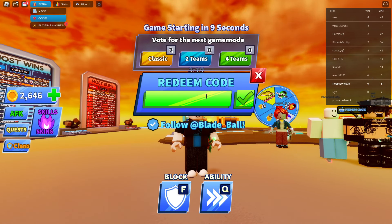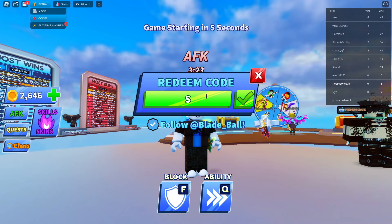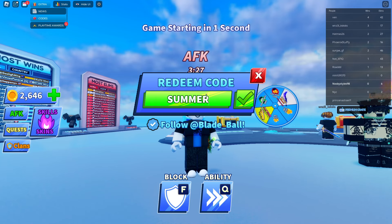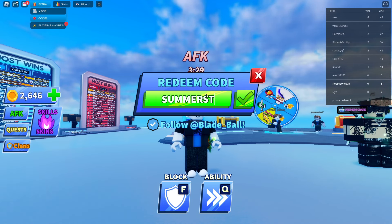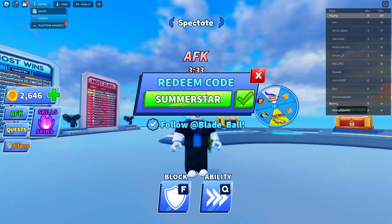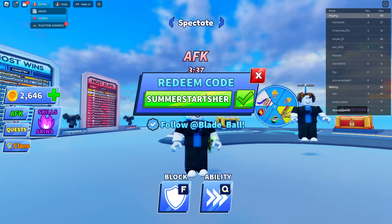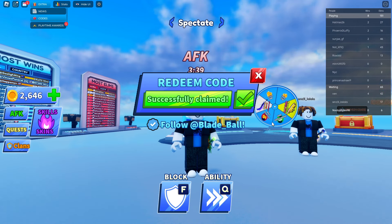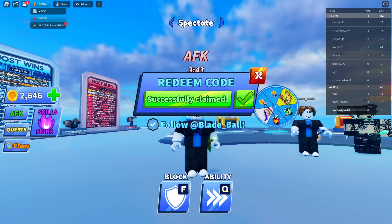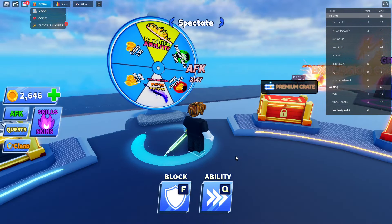The next code is 'SUMMERSTARTSHERE' — S, U, M, M, E, R, S, T, A, R, T, S, H, E, R, E. Redeem that and you get another free spin. As you can see, we now have two free spins.